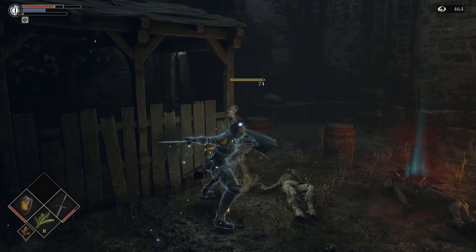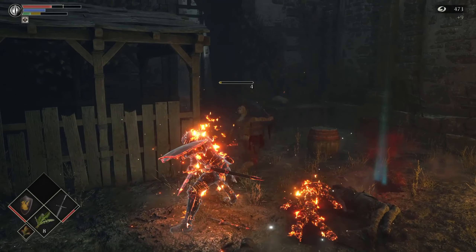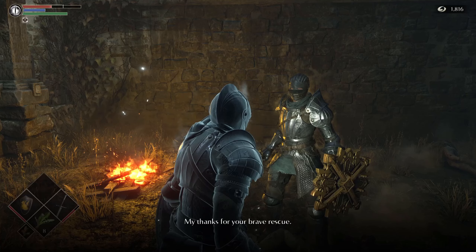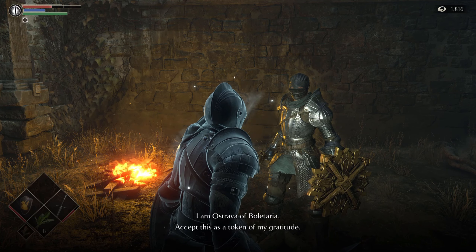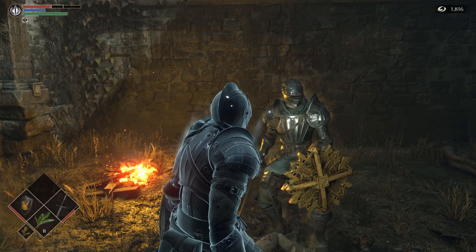The lower level houses a Strava, who you can also save to begin a quest which runs throughout the entirety of the world. Once that quest has been completed, or if at some point you fail to save him and instead loot his body, you'll be given the key to the mausoleum we caught sight of earlier on.